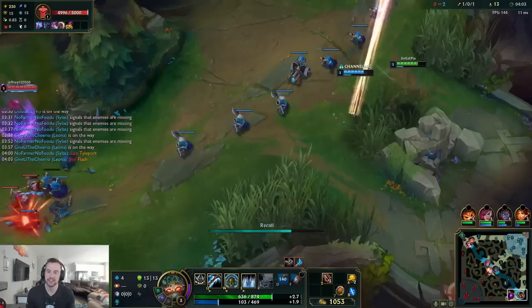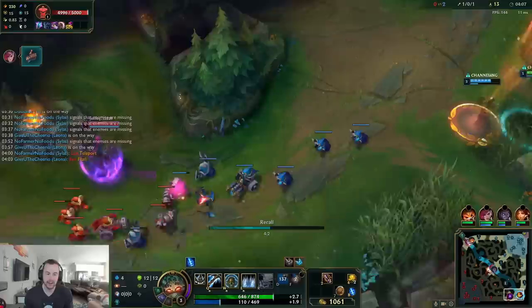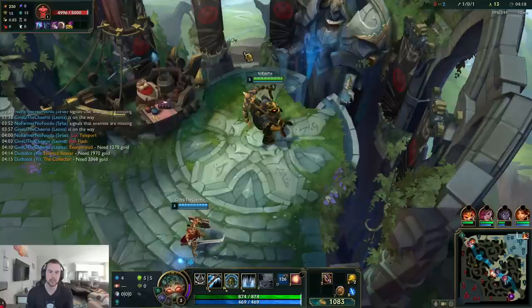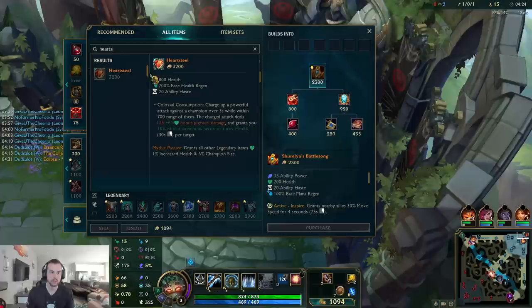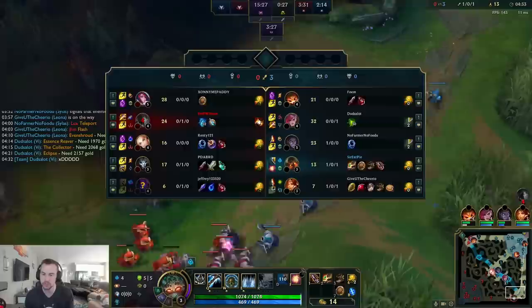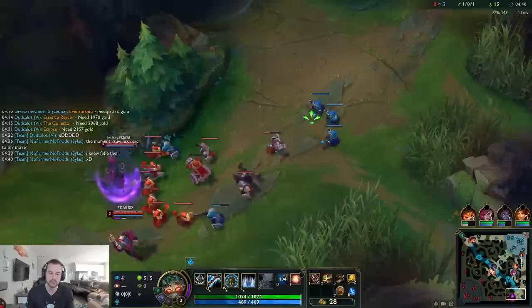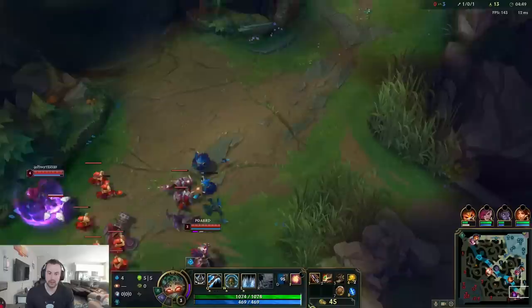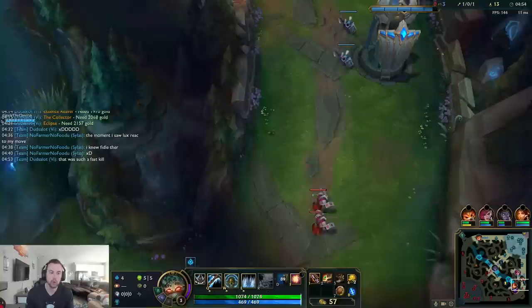That is so funny — that looked really fun for them. We blew all three of their flashes. If you land E, they are dead. I'm gonna build Evenshroud, which means whenever I CC them we just do 10% more damage. This is gonna be broken. What are you building? Heartsteel, I think — hit him with the dong. I feel like Heartsteel, you still get a lot of damage but you're also tanky. Especially when you're against squishy champs.